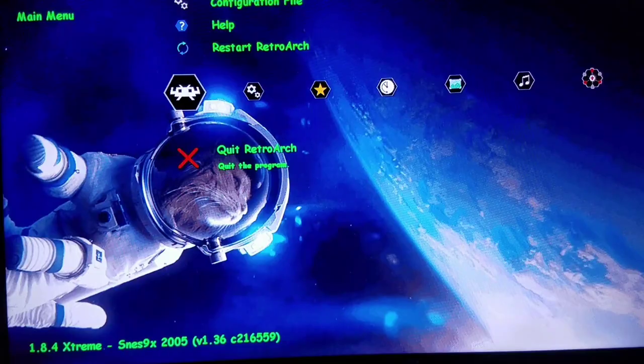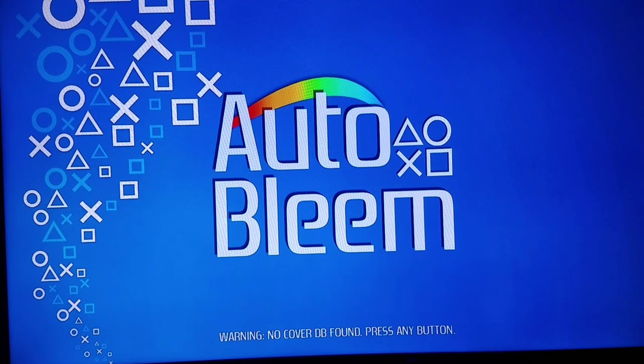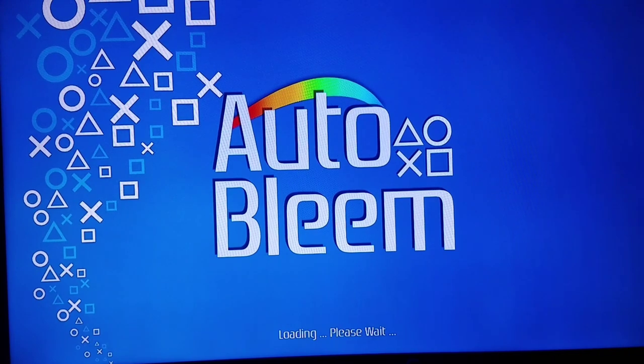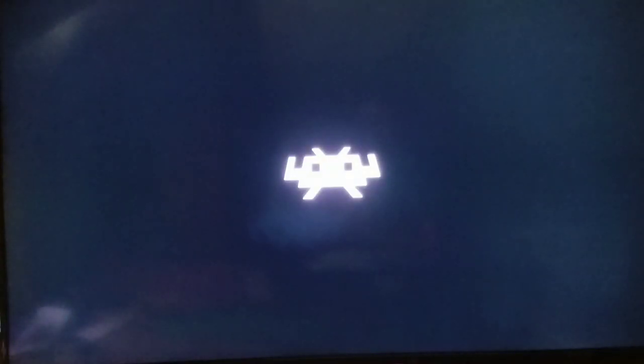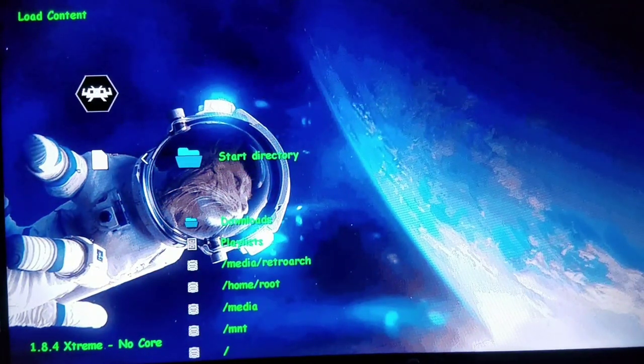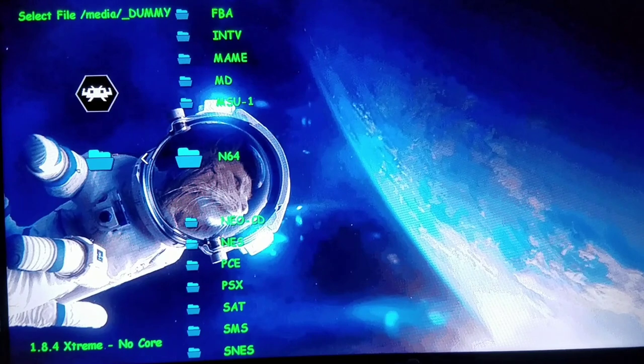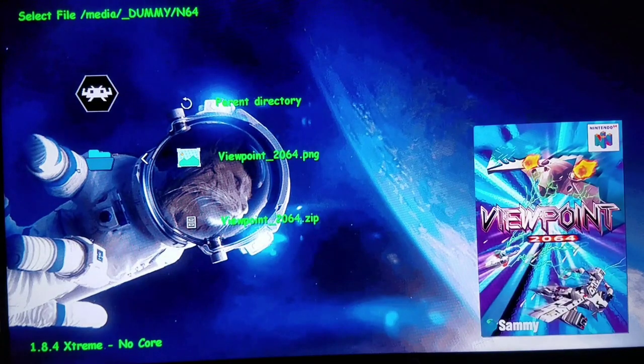We're going to exit back to the main UI and switch out my controller. I have an analog controller for stuff like Nintendo 64, which I'm going to be running right now. I'm going to be running the unreleased version of the sequel to Viewpoint. Not to stray, but probably one of my first isometric games I was a big fan of was Marble Madness — I'll make sure I get that in the next video. Thank you Alicard for telling me about this game. It's Viewpoint 2064, made by American Sammy. It was meant to come out on Neo Geo, but here it is for Nintendo 64.